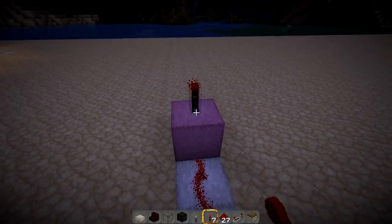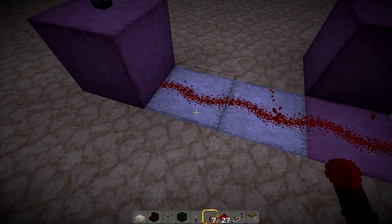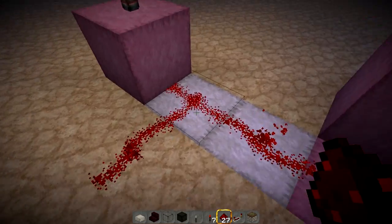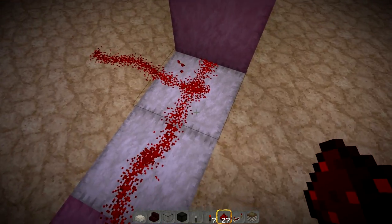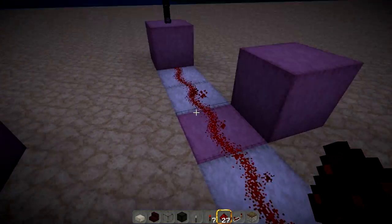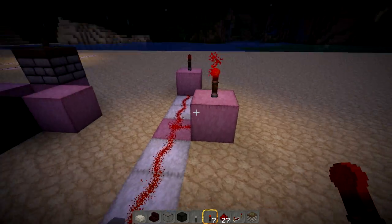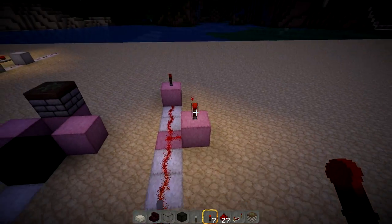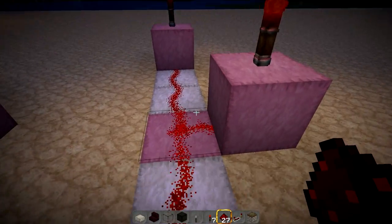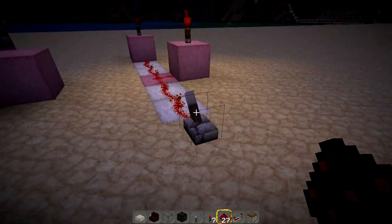Redstone can also be used to invert torches, as you can see right there. To invert a torch it needs just one block directly into it. If you place a piece of redstone here it would not invert that torch, because the wiring is breaking off. It needs one full line, or it needs to be the cross which powers all four directions. This is actually useful because in compact wiring you often don't want the signal to touch.